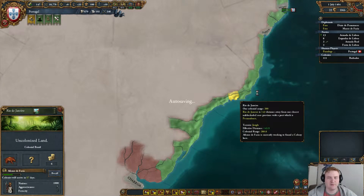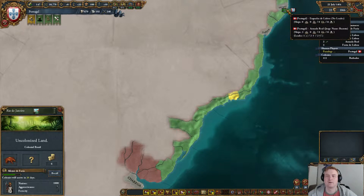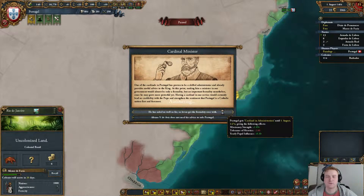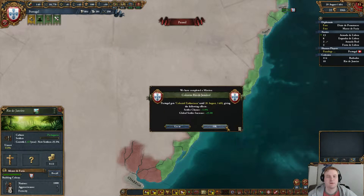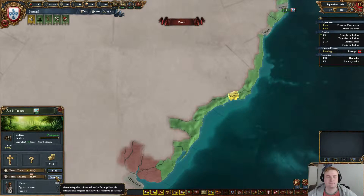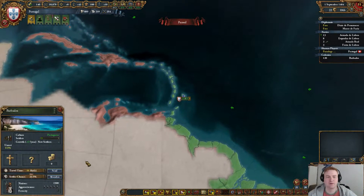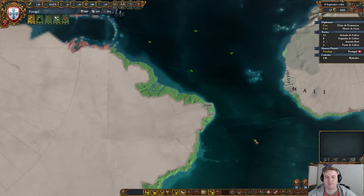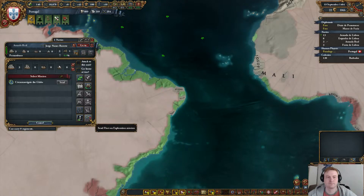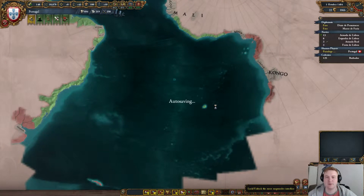Check Rio de Janeiro — arrive in 50 days. Get the mission. Recall him. Abandon the province. Send him back to Barbados, which is now plus 67 per year. Nice. So, once Barbados is done we will head for Saint Helena, get some new missions for the explorer, and head for the Cape.